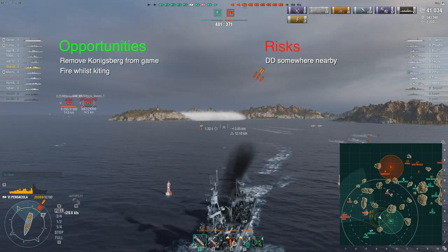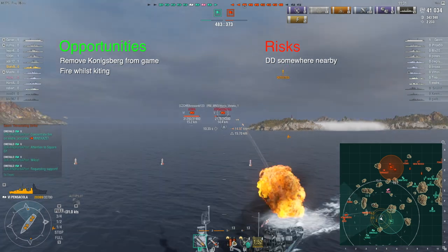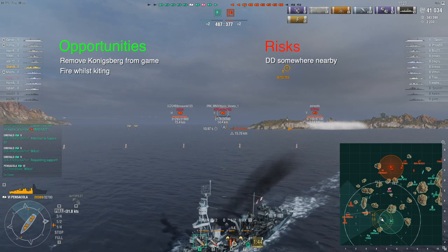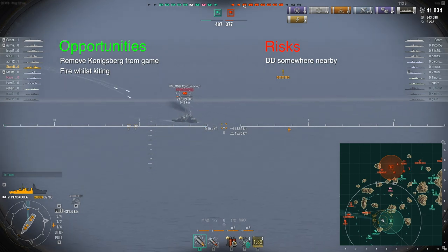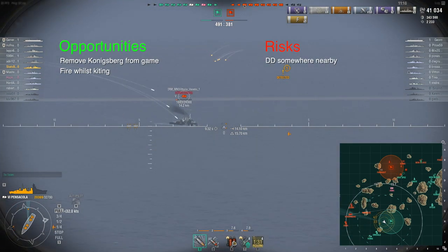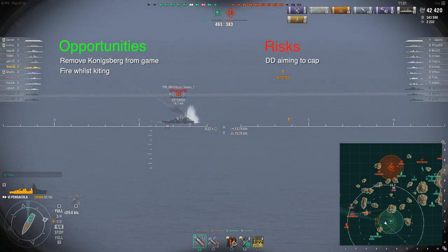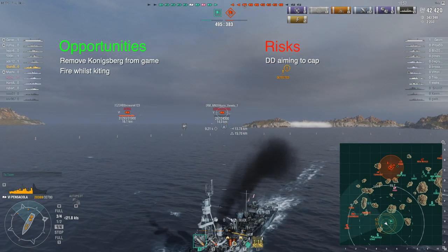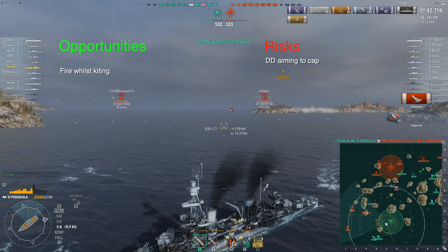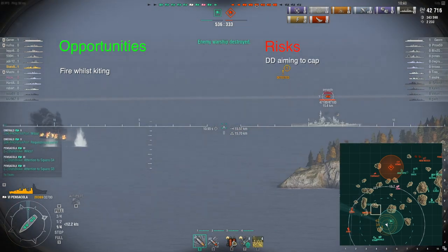Another opportunity presents itself to take the Koenigsberg out. If you've got the chance to kill something you should always take it - fewer guns and torpedoes on the enemy team gives you a significant advantage. The Koenigsberg goes down. The Minikaze's goal is to torpedo the three of us and get into the cap, because the entire enemy team is on the other flank doing very well. If he can kill us and cap our base it'll be very difficult to recover.